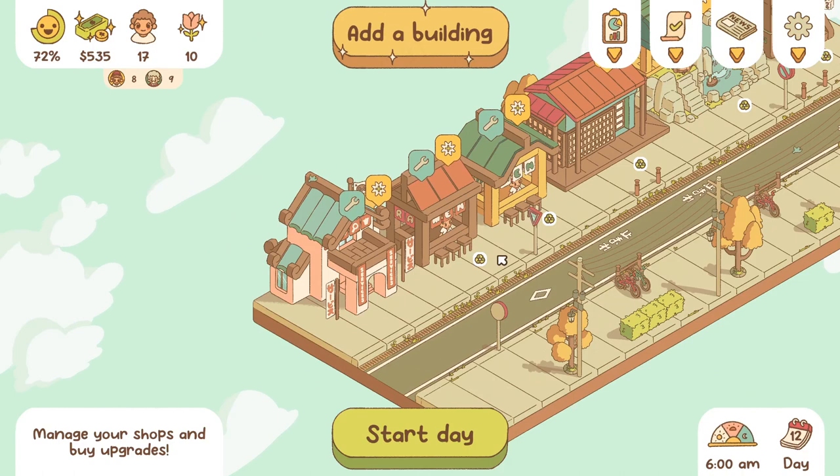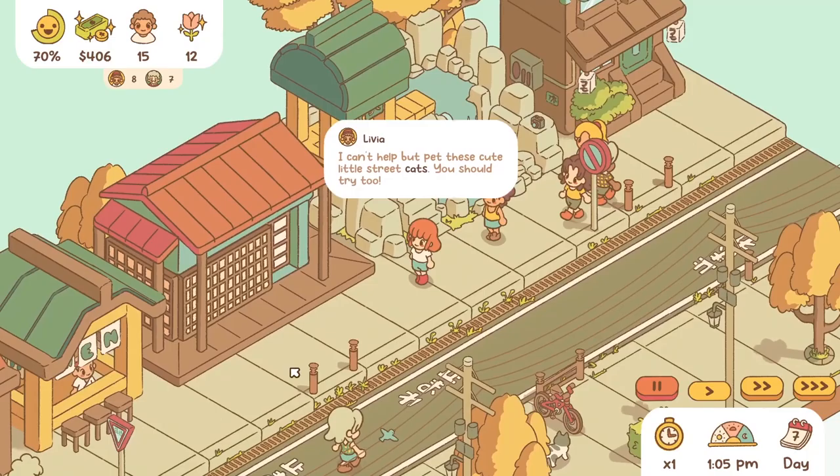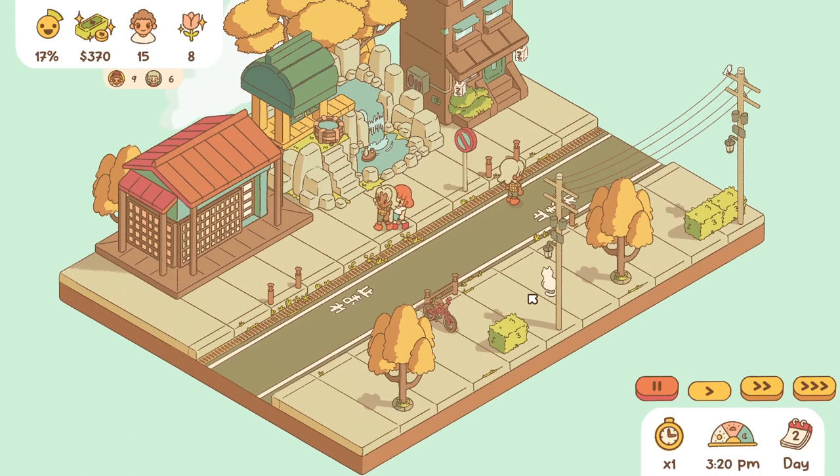Villagers will offer helpful feedback on how to improve, and if you memorize their preferences, you can refine your street accordingly the following day until it's perfect. You should also pay attention to the beauty of your street, because beauty is really important — that's what attracts cats. The more beauty you have, the more cats you attract, and then you can pet them and get some rewards.